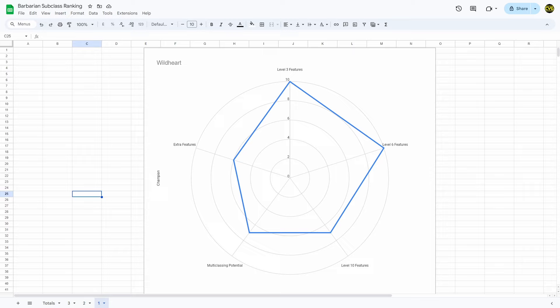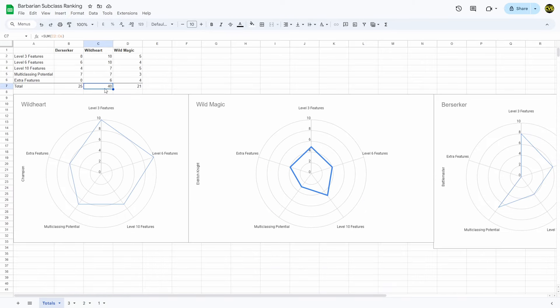Wild Heart is a clear winner for me — they got 40 out of 50, which is very high. Even if this comes down by 10 points, it still clearly beats the Berserker and the Wild Magic barbarian. But as I said, use whichever one you find the most interesting and most useful, and whichever fits your roleplay. Thank you for watching and making it this far, thank you to all the members of my channel, and hopefully I'll catch you in the next one.